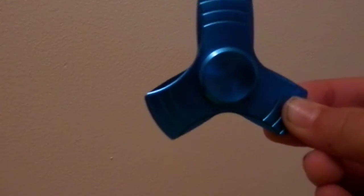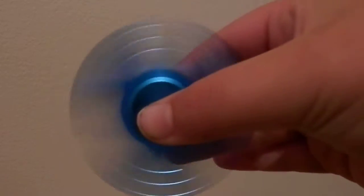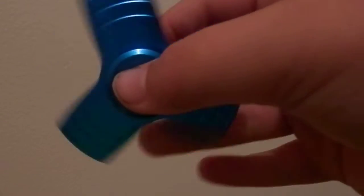The first fidget spinner is this one right here — pretty good one. It's blue aluminium. Give it a spin — pretty good, I like it. It's really light, you wouldn't think it's that light.